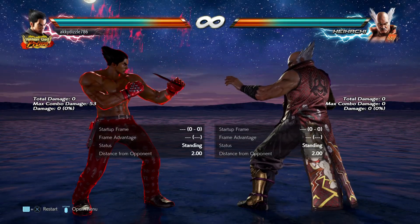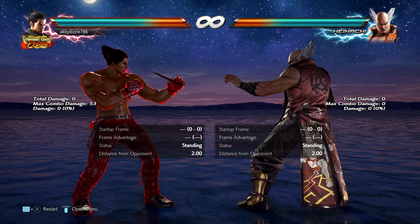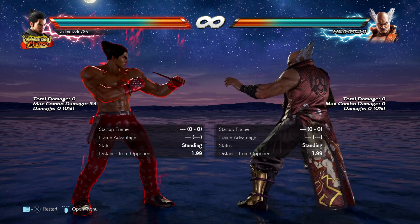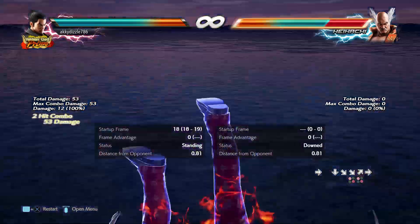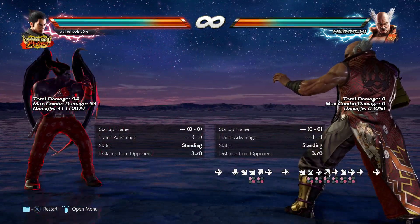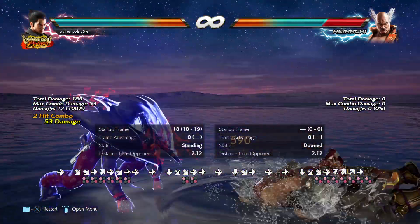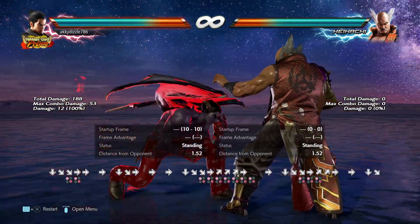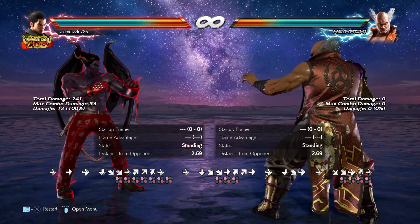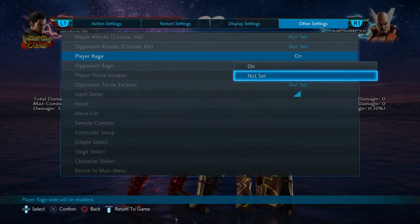Let's have a quick look at the Kazuya patch note changes. So during Rage Drive, they've changed it from 45 damage to 41 — as you can see on the left hand side where it says damage 41. They've left the follow-up the same, so they haven't changed that part. It's just the very first part: 41 damage rather than 45.